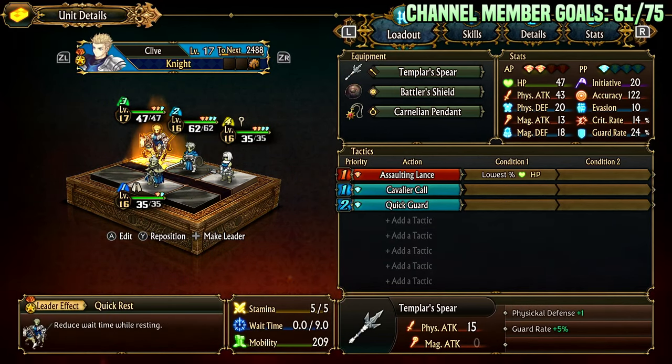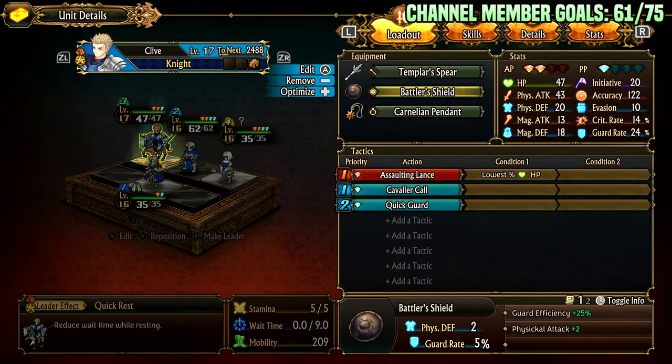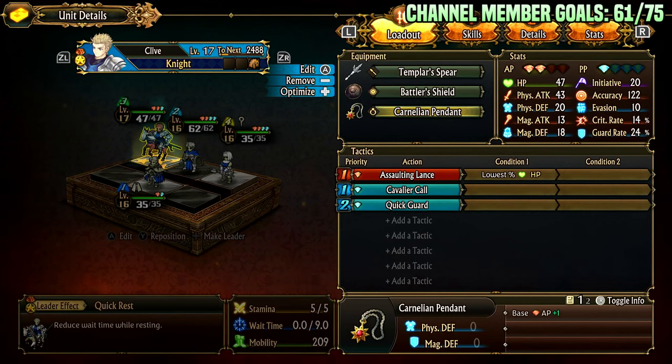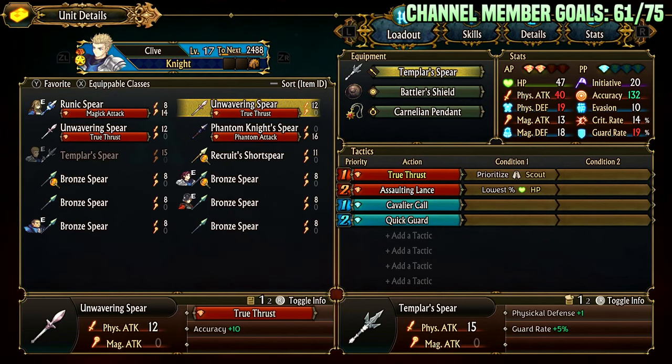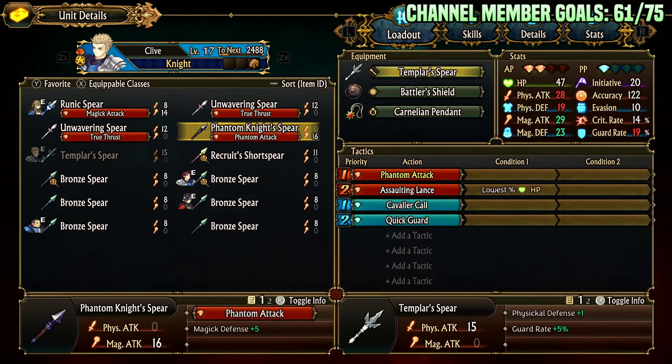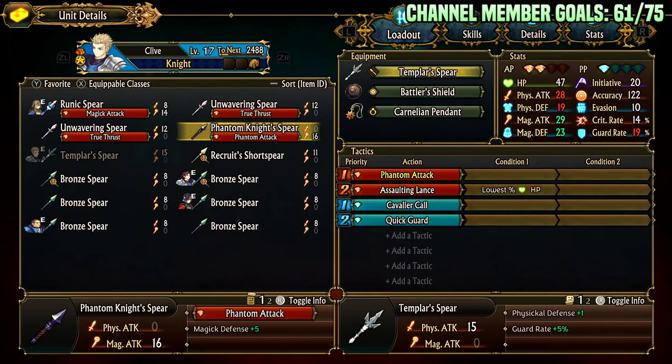For Clive: Templar Spear, Battler Shield, Carnelian Pendant. The Templar Spear just has high might. The Battler Shield gives physical attack plus two — that's really all you want since he shouldn't be tanking anyway, and Elaine can tank for him. The Carnelian Pendant gives him AP plus one. You can switch to Unwavering for true thrusts to kill thieves and griffins, Phantom Knight Spear for dealing with armors, or Runic Spear. Let's check those out.